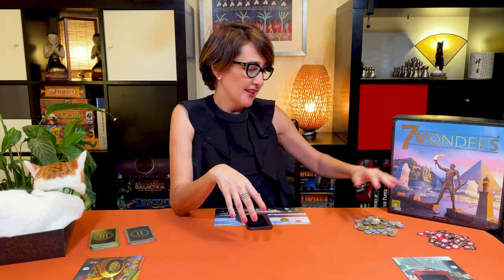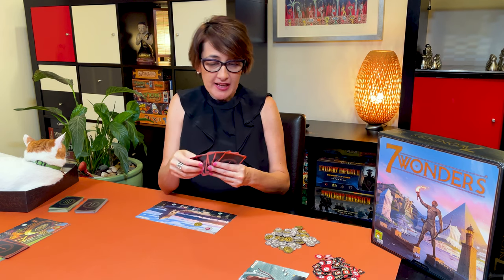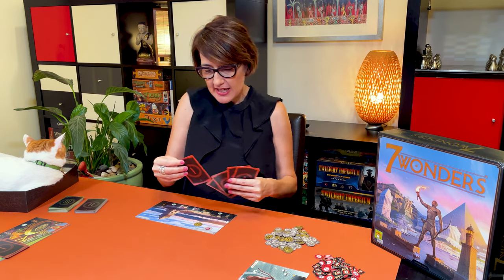Keep the military tokens and the coins close by for easy access. Now we can start playing. All three ages play the same way and all players play at the same time. Players will pick one card from their hand and place it face down on their wonder. Once all players have selected their card, they can take one of three actions: keep it as a building in their city, sell it and discard it, or use it to build one of the stages of their wonder.